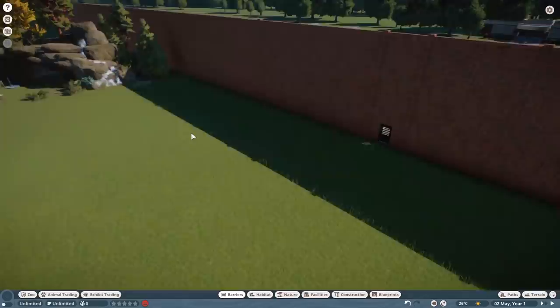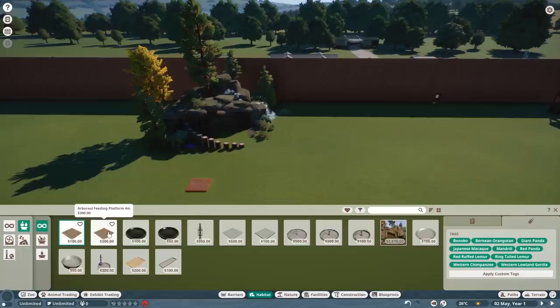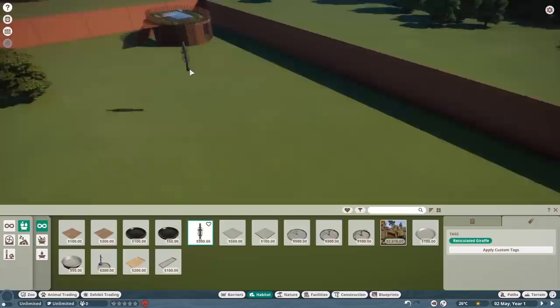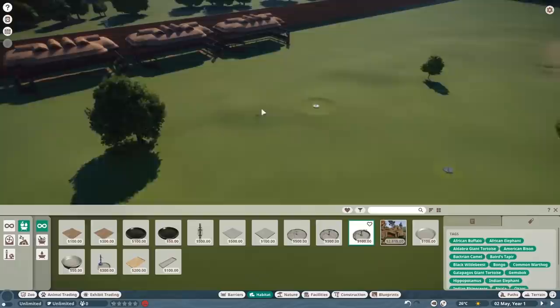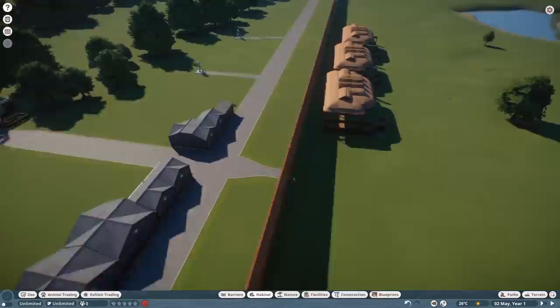For right now we only have this one entrance, so we're going to try and keep most of the food at least close to that due to travel times, and hopefully the animals will still explore the rest of their enclosure. Being that we have a bunch of different types of animals, each animal has their own unique feeding platforms. For example, we have the giraffe feeder over here. That's the one thing I'm worried about — travel times. I don't think my employees are going to like me too much either, just because of the amount of things they're going to need to do.